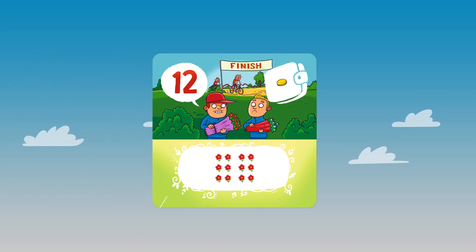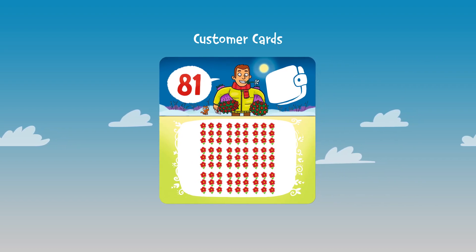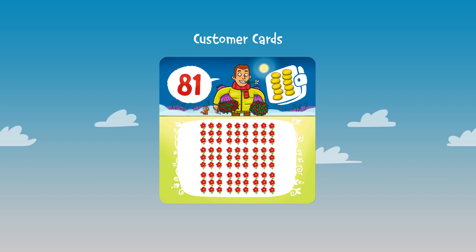The coins come from the customers. On the left is the number of flowers that they need. On the right, the number of coins that the customer will pay for them.